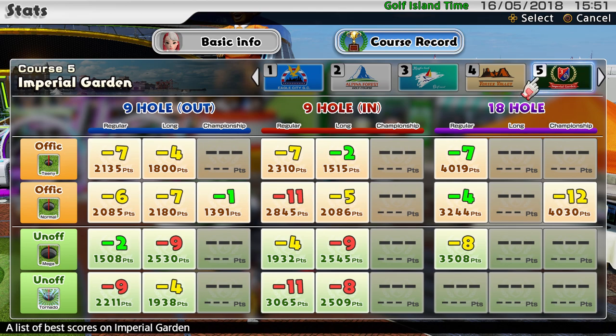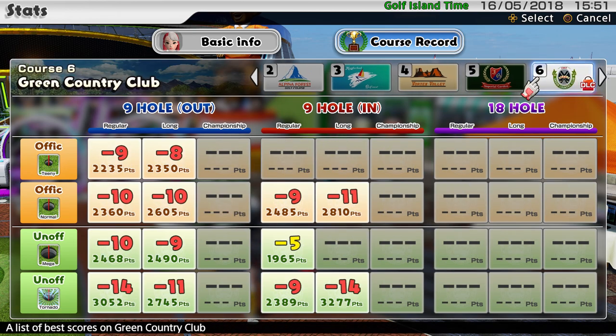Imperial I've played a bit more of, so regular and long are pretty much done. I've still got the championship lengths to do, and the 18s — but again lots of scores to pick up there. Looks like 8-under is what you need. Green, I've made a bit of progress on — done a fair bit of the 9-hole out, a little bit of the in, but I haven't played any of the 18s.